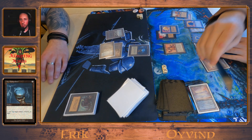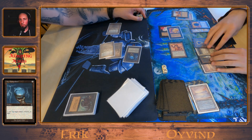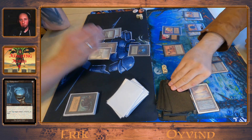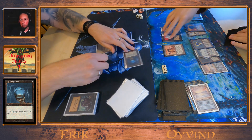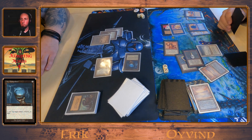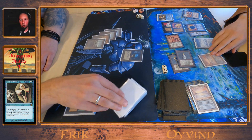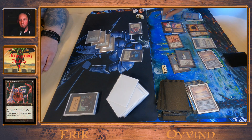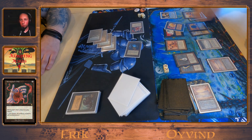Eivin now has a beta Sengir Vampire, and the Triskelion is a 1/1 creature now. Eivin has an Icy Manipulator to at least keep that vampire at bay. It attacks for one and he casts a Copy Artifact copying the Icy — that's good. And Eivin draws a Disc — that was a good top-deck.